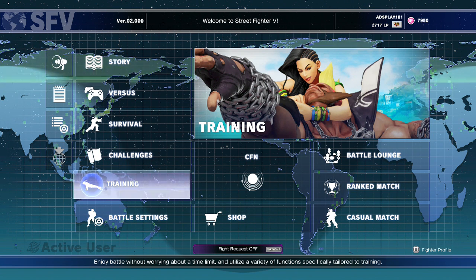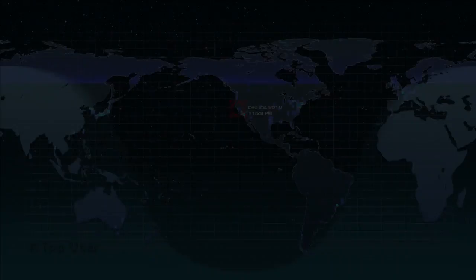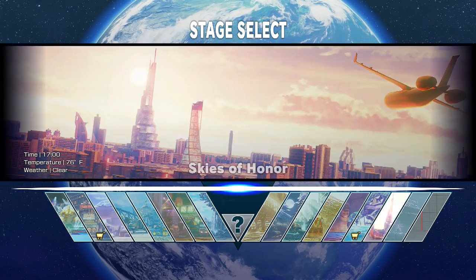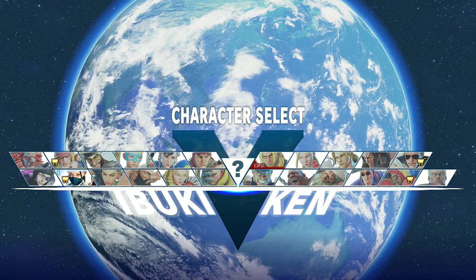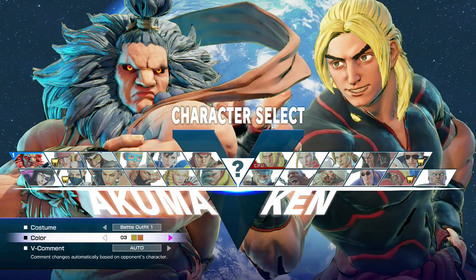What's up everybody, Zarrill here. Welcome to the first of many DLC characters for the Season 2 DLC pass. In this one I'm going to be taking a look at Akuma's moves in training mode — you guys know how I do when they release a new character. We're going to go straight to the training stage and see what they did to Akuma in Street Fighter 5.